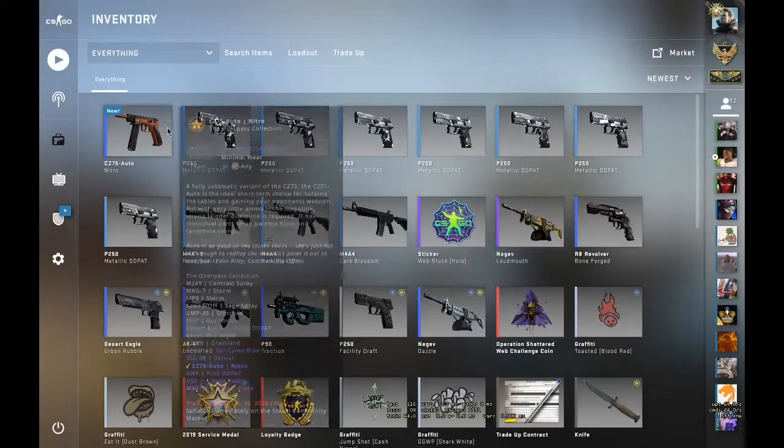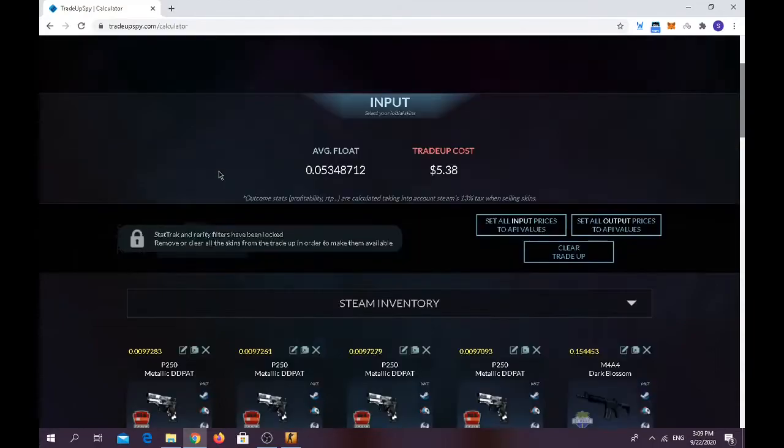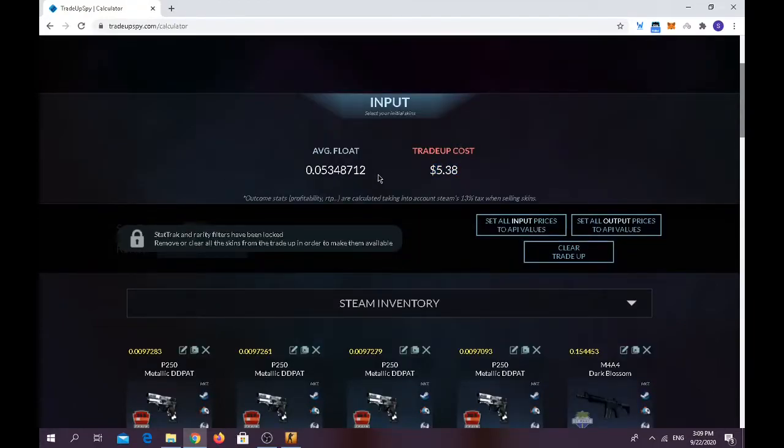For the second trade-up you have to use seven Train collection skins in Factory New condition with a float of 0.01 or less, and two Saint Mark collection skins Field Tested. I chose the AUG Dark Blossom because it was easy to find. Float should be below 0.17, and the North collection skins have to be Field Tested condition with a float of 0.16 or less.